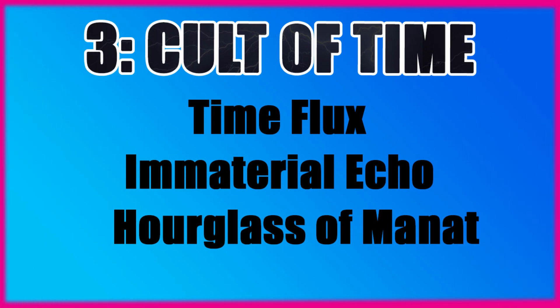Starting in 3rd place is the Cult of Time. The Cult of Time's psychic power is Time Flux, the warlord trait is Immaterial Echo and the sorcerous arcana is Hourglass of Manat. The Cult of Time really is about your staying power — bringing models back from the dead onto the tabletop and sticking around. It's survivability and trying to outlast your opponents on those objectives. Applying these abilities to your objective-scoring units to control those objectives is what the Cult of Time excels at.